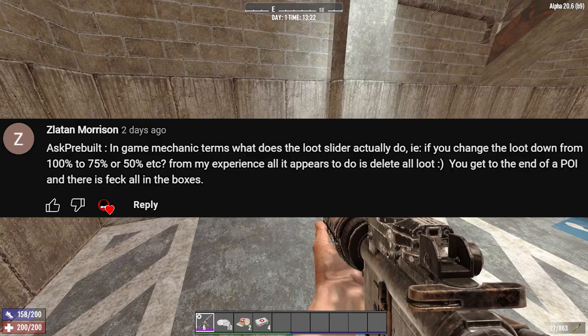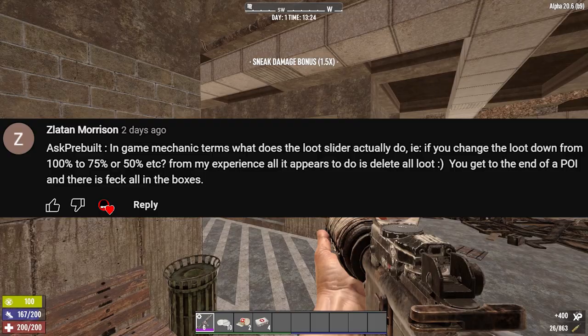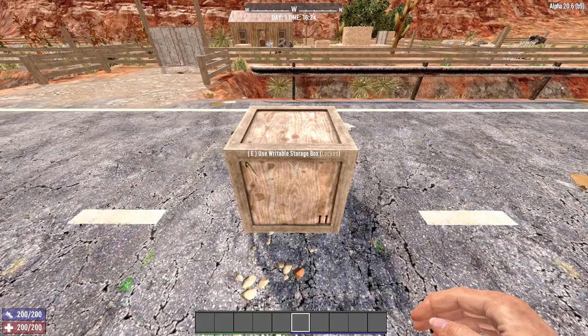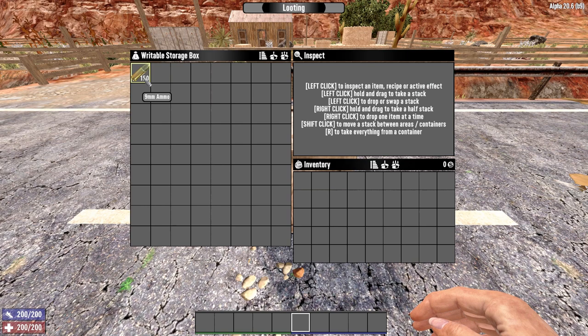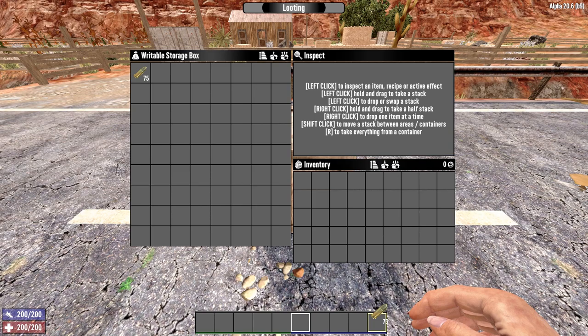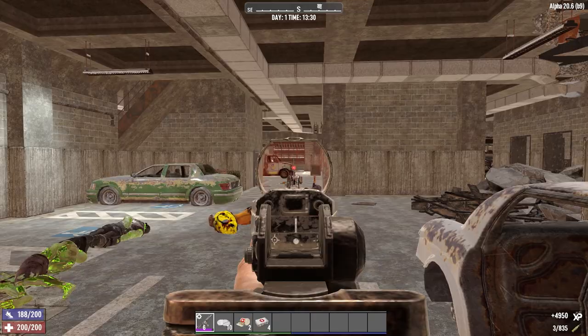Zlatan Morrison wants to know, in game mechanic terms, what does the loot slider actually do? From my experience, all it appears to do is delete loot. The loot abundance slider covers how much loot you actually get from containers. If you would have normally gotten 15 9mm in a container on 100% loot, you would get 30 on 200% loot, and you'd get 75 9mm on 50% loot.